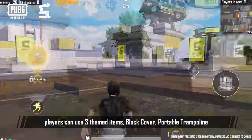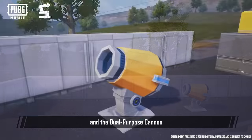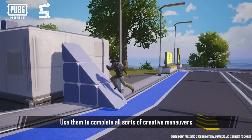In this new gameplay, players can use three themed items: Block Cover, Portable Trampoline, and the Dual Purpose Cannon. Use them to complete all sorts of creative maneuvers.